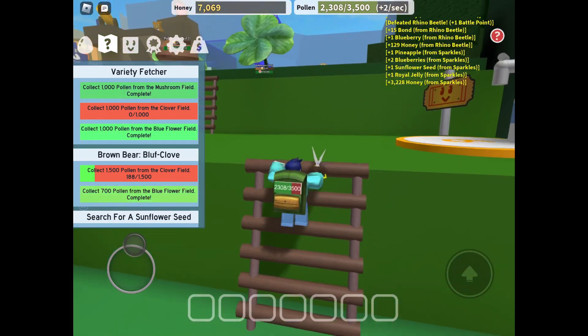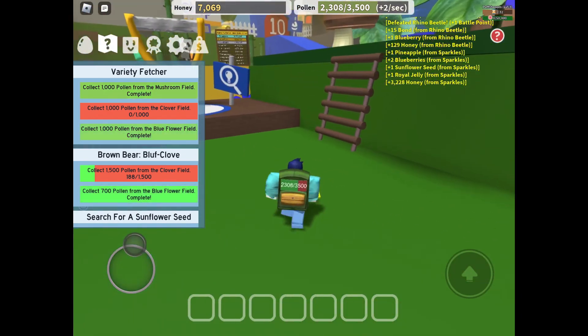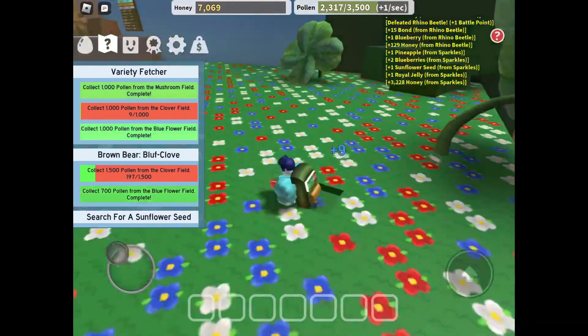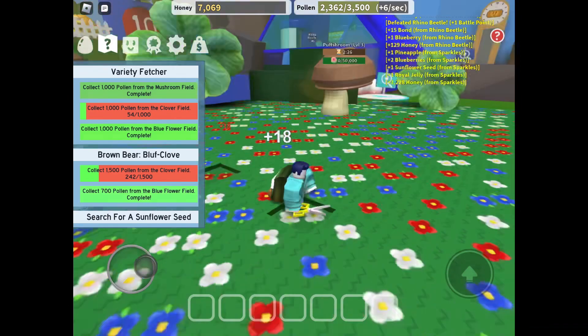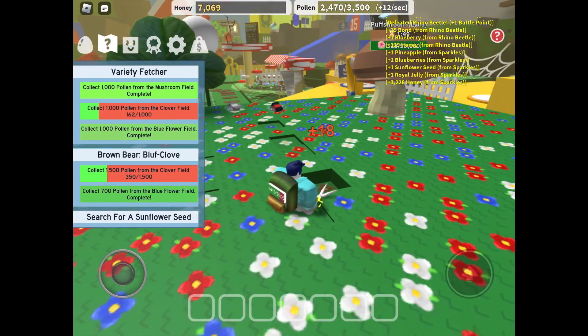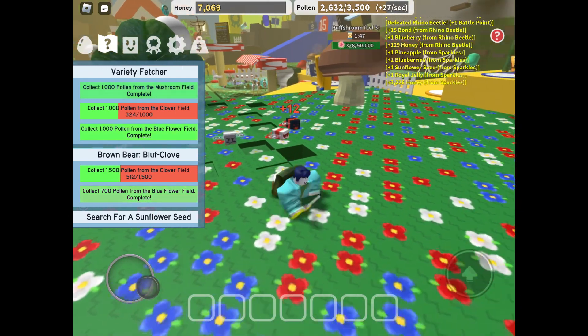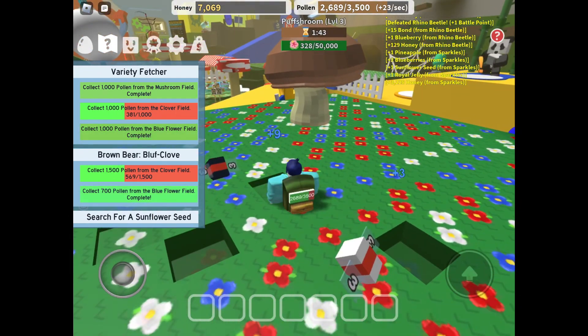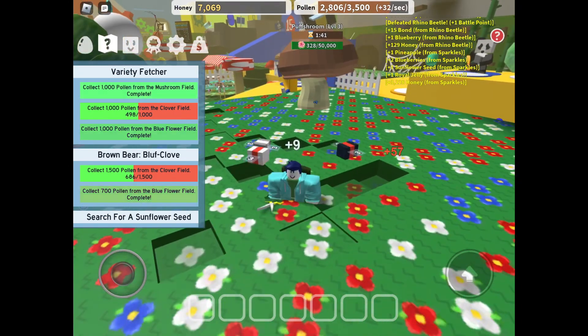I want to save my tickets up to get that bee in the shop and not spend them on stuff like royal jelly. What's that — puff shrimp? 50,000? How am I supposed to get that if it's only level 3? I only have 3 bees; I can't get anywhere close to that.